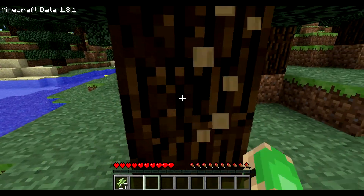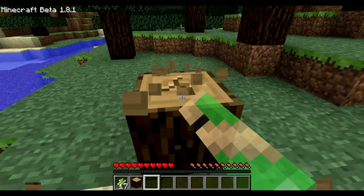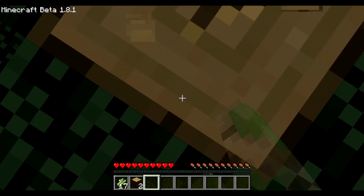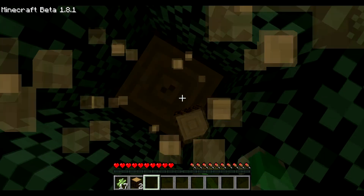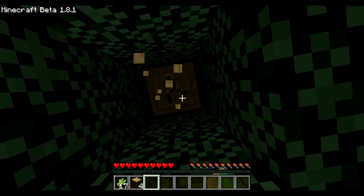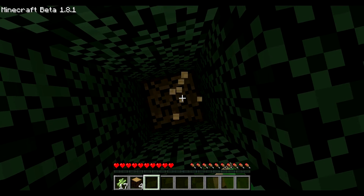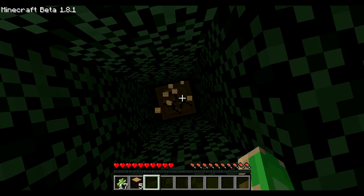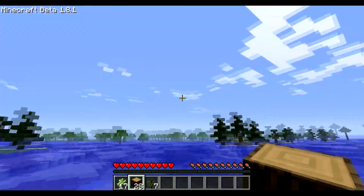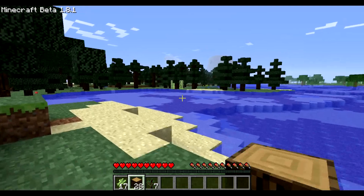But the first thing you want to do in Minecraft is collect wood. I always collect about 25 wood pieces — I am going to skip over that and show you when I have 25. And I am back and as you can see I have 28 wooden blocks.